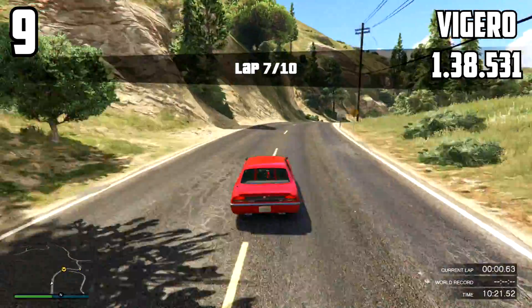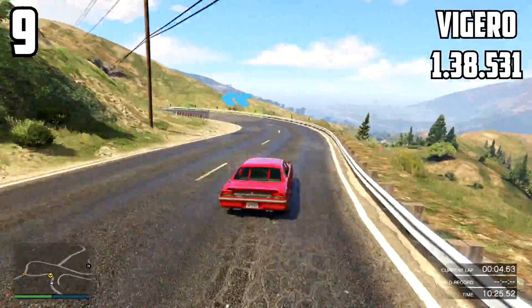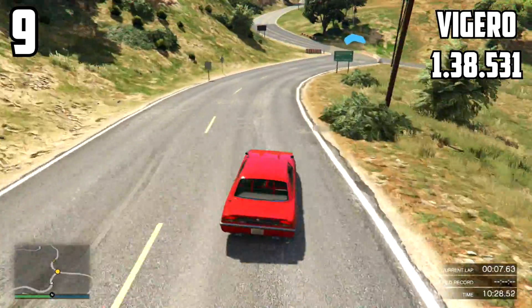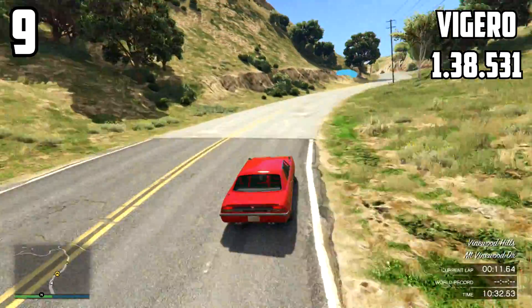The Vigero at 9th position gets a 1:38.531. It is an awesome car and does have a spoiler. Absolutely fun to drive — it doesn't oversteer, doesn't understeer, you can literally control it with ease without any problems whatsoever.